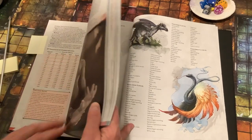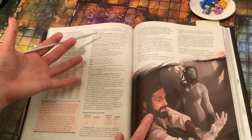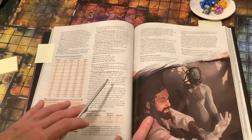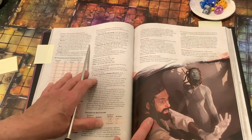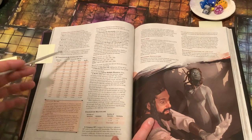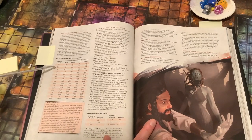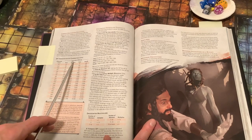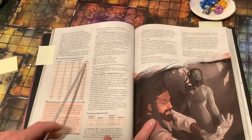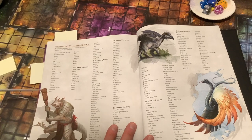Turning to page 82 in the DM Guide, you can see the guidance given to GMs when evaluating encounter difficulty for a typical party. It says the guidelines assume a party of three to five adventurers. If you are creating one or two PCs, this table needs to be filtered through that fact. The table shows that if your average party character level is one, an encounter value of 25 is easy, 50 is medium, 75 is hard, and 100 is deadly. These values refer back to the challenge rating table.